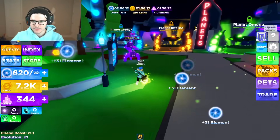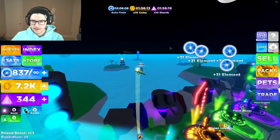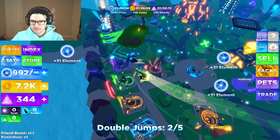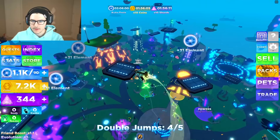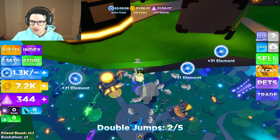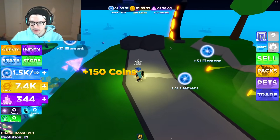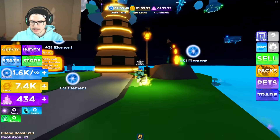Now we can get to Planet Zephyr. Let's jump on this and get started. One, two, three, four — nice. These platforms look so much more appealing now. They change color when you land on them. There's a turret shooting me — you gotta actually dodge turrets. That's crazy.